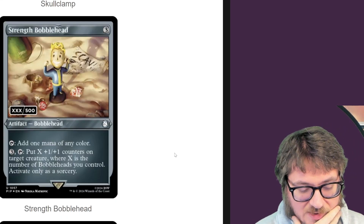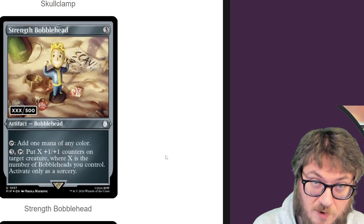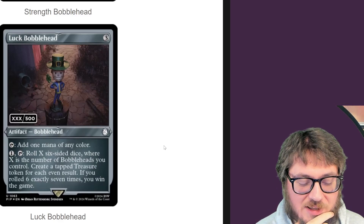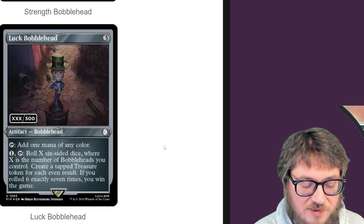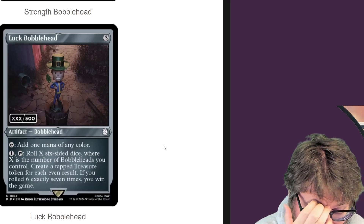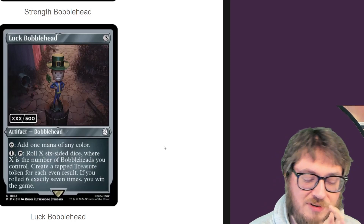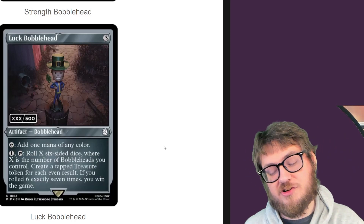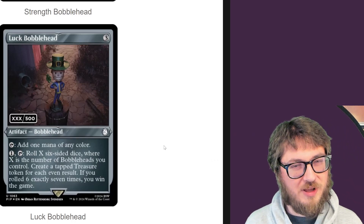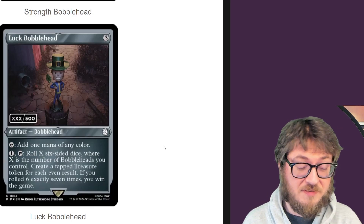Strength Bobblehead — the activated ability puts X counters on target creature where X is the number of bobbleheads you control, which makes sense because it's all about strength. Luck Bobblehead — roll X six-sided dice where X is the number of bobbleheads you control, create a tapped treasure token for each even result. If you roll exactly six, seven times, you win. You've got to ask yourself one question: do I feel lucky? I do like this card a lot. If you're doing the bobblehead thing, they feed into each other and it helps you play more bobbleheads.